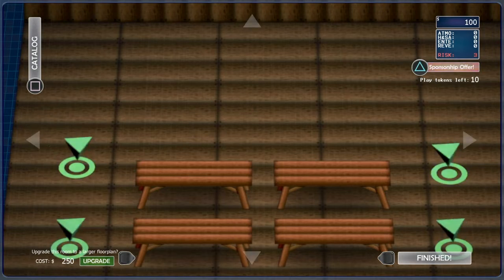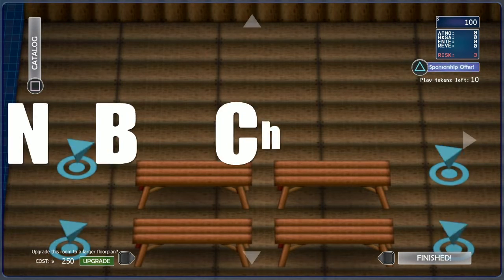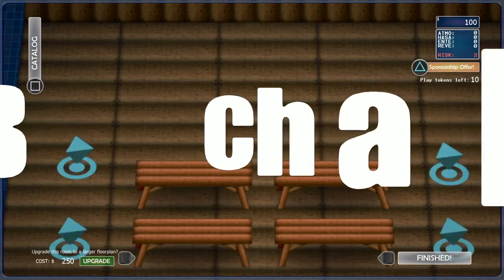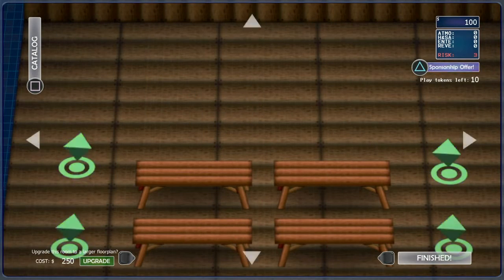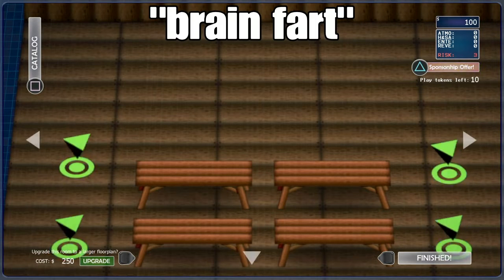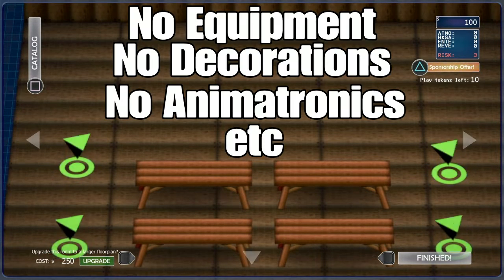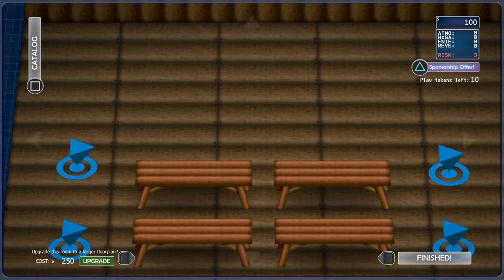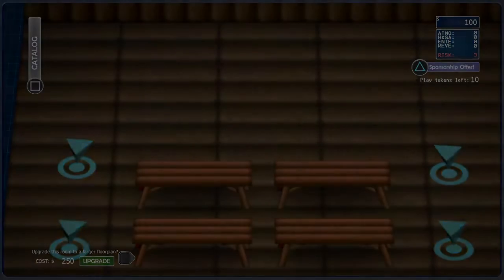Alright, now that he's stopped talking, we're gonna be doing a no-buy challenge at $51,936, where we just buy nothing. No equipment for our computer, no minigame things, no animatronics, no nothing. Not even a floor pan. Let's just get chancing around.